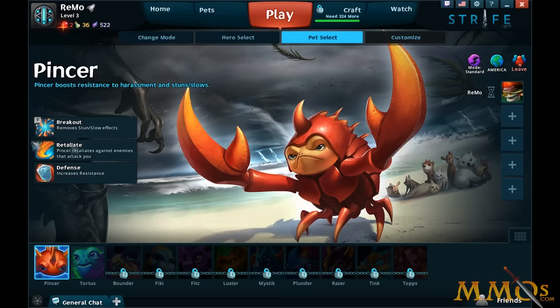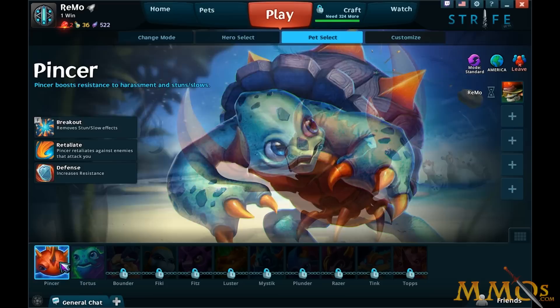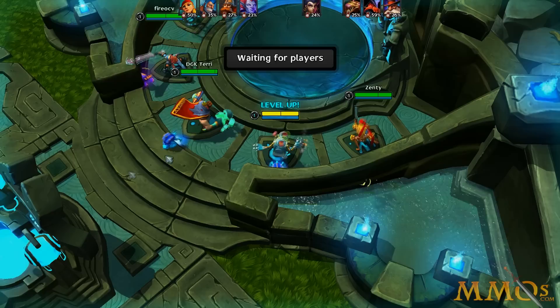I've selected my hero already. There are about 30 heroes as of this video. The cool aspect of this game is the pet system — there are about 14 pets or so, and each pet has various skins, but they basically have three extra abilities. The two I have available for free right now are Pinsir and Tortoise. I can use Regenerate every few minutes and it activates health regen. I am playing Bandito. Let's click ready.